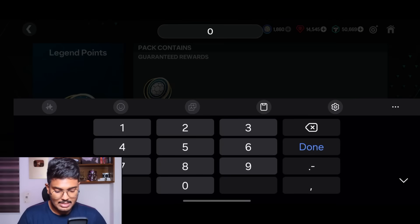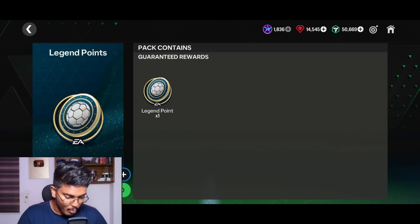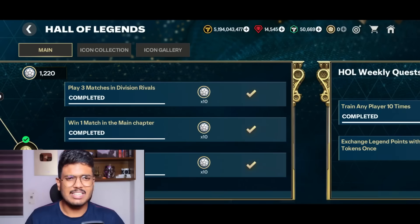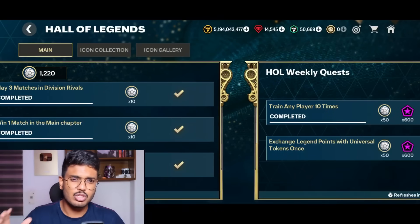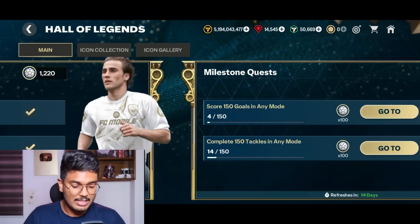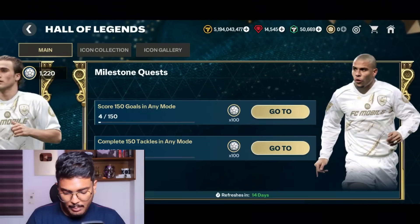You can also use Star Pass points to get more tokens — 150 tokens there as well. We're getting lots of tokens just from the store by exchanging previous event and Star Pass tokens. So we're done collecting all the legend points. Just complete the objectives and exchange in the store. We accumulated 1,220 tokens, and can get 200 more from the 14-day milestone quest.